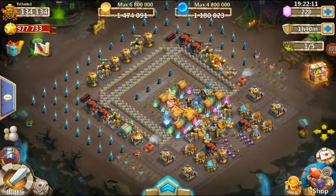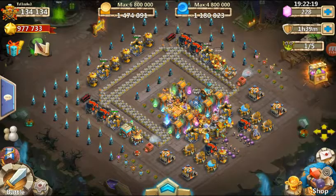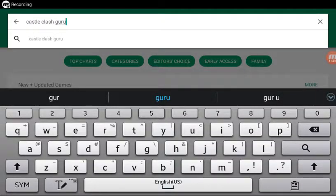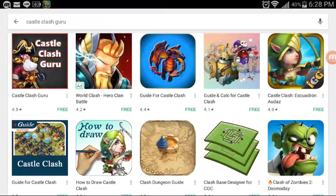Alright, hang tight real quick. I'm going to go ahead and grab this app real quick so that I can show you guys, especially you free to play or newbies, a little bit of guidance. Alright boys and girls — you actually have to type in the full word Castle Clash Guru. Let's go ahead and get this guy real quick. It's this top one here at the left. We'll go ahead and pause this real quick while it downloads.